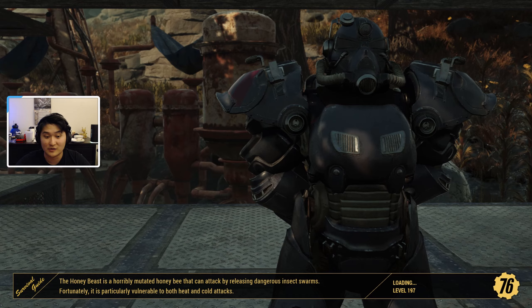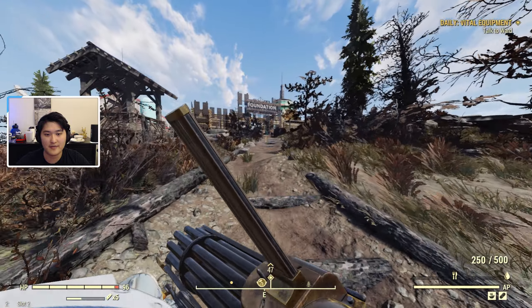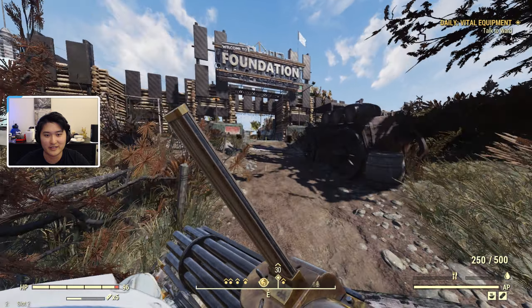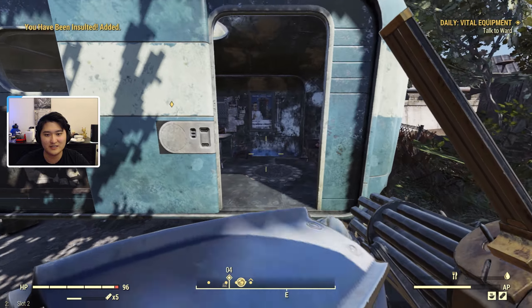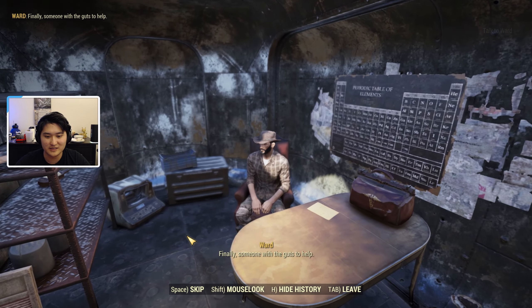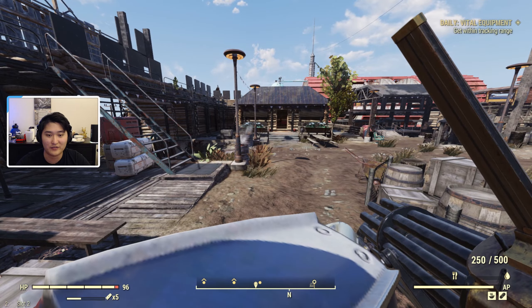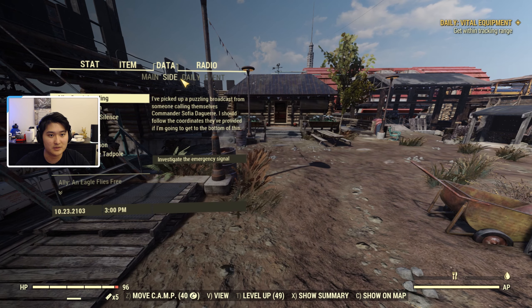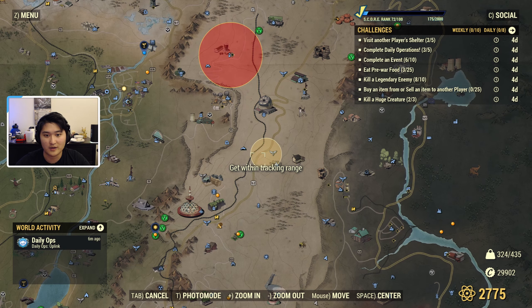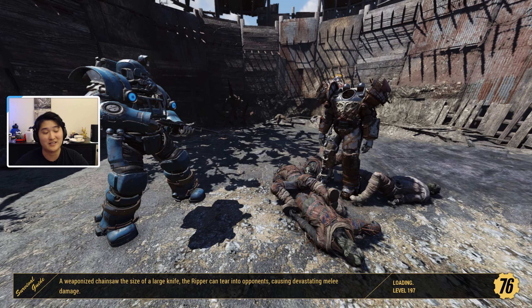Make the quest active and head to Foundation. Talk to somebody to accept the quest if you don't already have it. Once you arrive at Foundation, sprint through the main entrance, make a right, and talk to the quest giver — Ward — who's inside a little blue trailer-style shack. The Foundation has lost some equipment and we're sent to recover it.